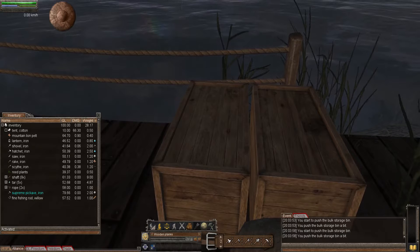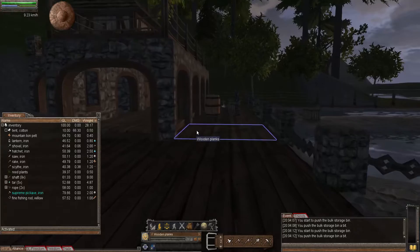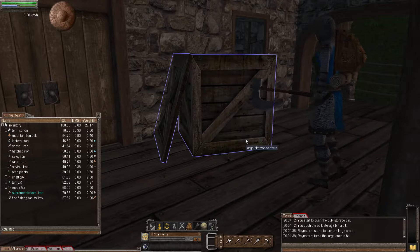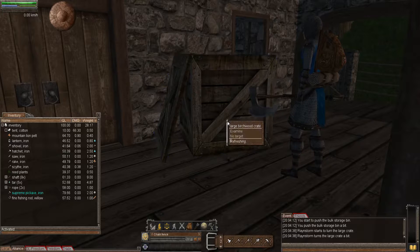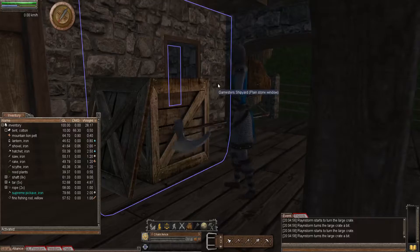Can I give a tip to people? If you find that you place something down and it's not square the way you want it, if you turn it clockwise or counterclockwise and then back, it should square up the way you want it. So for example with this crate, if I placed it down and it was crooked, if I turn it back counterclockwise it should go back square. Thank you for that tip — every little helps.